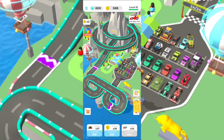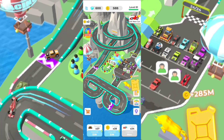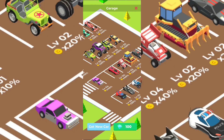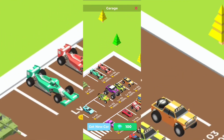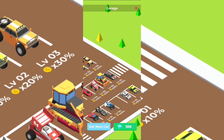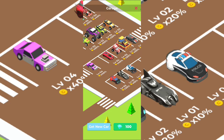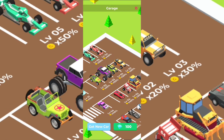You will increase the race capacity and unlock new cars, and you're going to have a garage. Basically you need to find all the vehicles, and if you get a copy of one you already have, you increase the level of that specific car and get more coins - a specific percentage: 10%, 20%, 30%, 40%, and so on.